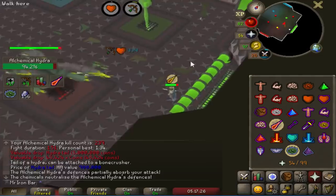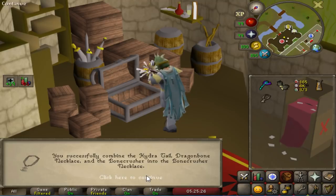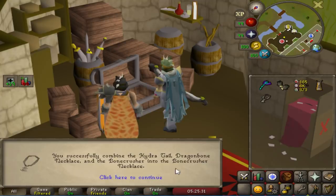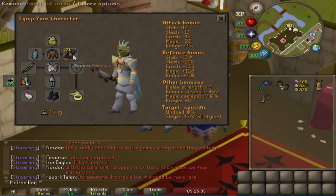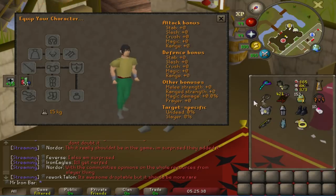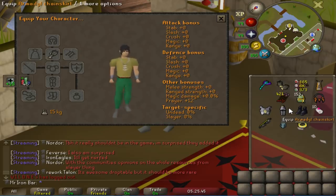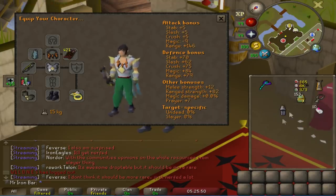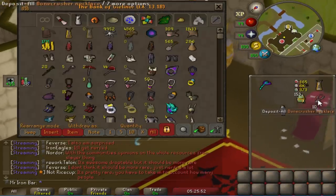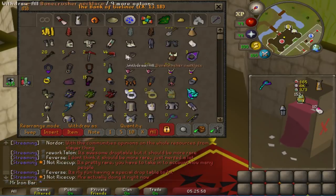I guess I would have ended up wanting this anyway just for the completionist's sake. Successfully combined the Hydra Tail, Dragon Bone Necklace, and Bonecrusher into the Bonecrusher Necklace. The Bonecrusher Necklace is pretty cool — when you're wearing it, anytime a monster drops a bone, it will bury it for you and you get prayer points back. You have to wear it for the prayer point effect; if it's just in inventory, it crushes bones like a normal Bonecrusher. A useful application could be when you're bursting or barraging, like Maniacal Monkeys in the MM2 tunnels, because you can get a lot of prayer back and it makes it super AFK. For me, I'll just keep it in inventory like a regular Bonecrusher, but it's another nice collector's item.